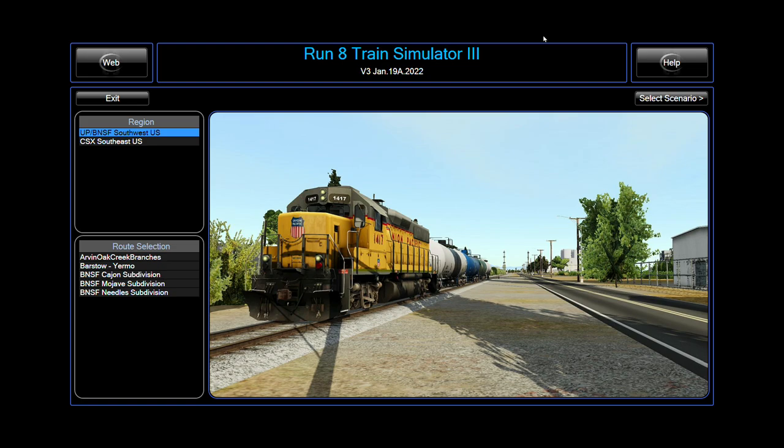Hopefully this video will be somewhat helpful if you're new to the thing like me and you just want to do stuff. You may be flying solo right now or not in a server, with stuff flying left and right. First things first, this is the main menu for Run8 Train Simulator. I've only got the basic stuff. So if you buy Run8 V3, the very basic stuff is all you're going to need here to do this.